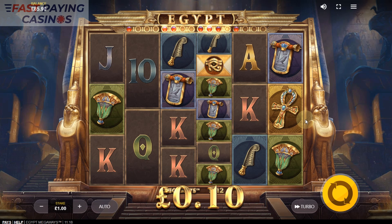Hello viewers, welcome to the Fast Paying Casinos Guide to Red Tiger's Egypt Megaways — 64 to 117,649 ways.